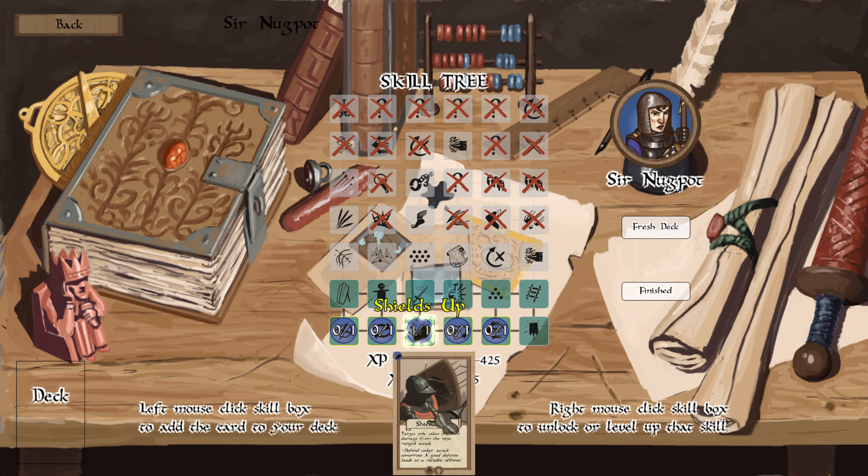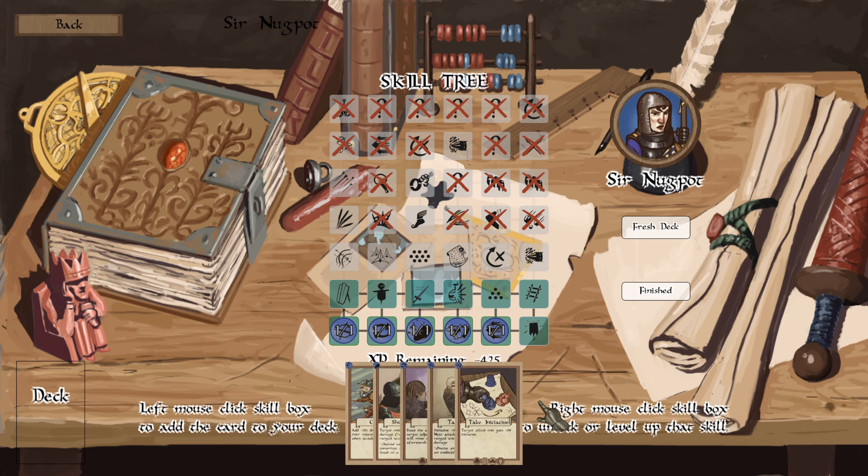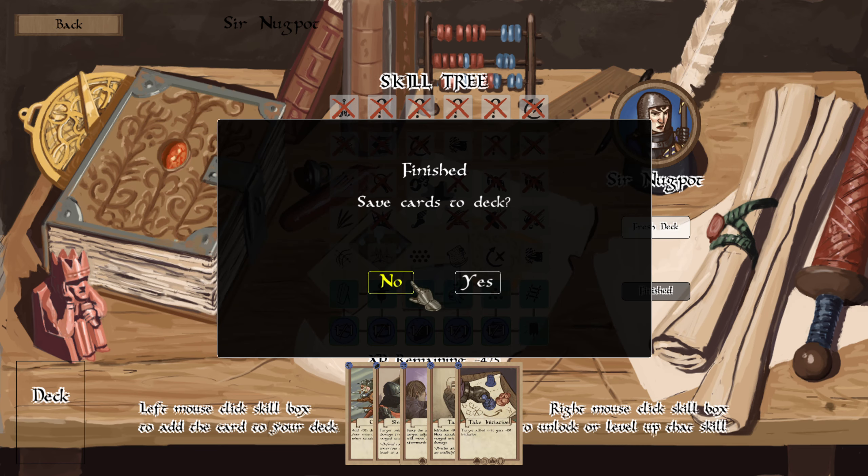First strike: the next time a target unit is attacked, it strikes before the attacker. We'll take shields up. Oh, they're cards — of course they're cards. We'll take shields up. Can I just take all of these? There you go — finished deck. Save the cards to the deck — yes, we will take these cards into our deck.